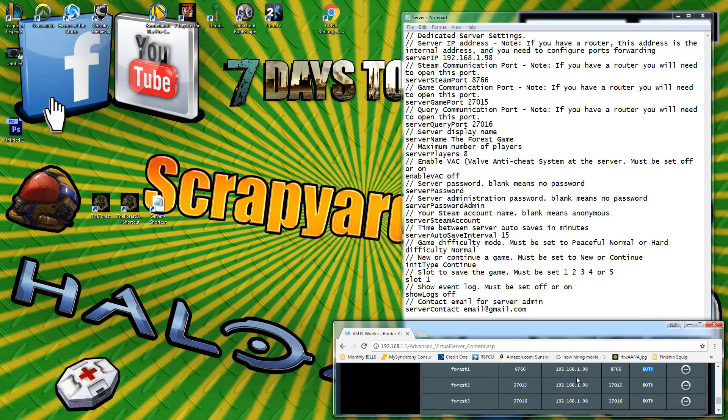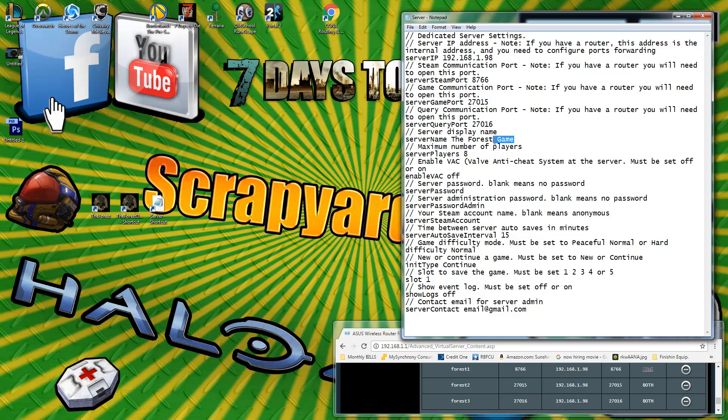Once port forwarding is done, close that and go back to your config file. Change the server name — I'm going to put 'Scrapyard Forest' so we can filter and find it easily. Set the max number of players; you can have up to eight, so I keep mine at eight. You can also enable or disable VAC, the Valve Anti-Cheat system — by default it's off. Then set a server password, or leave it blank if you want random people to be able to join.